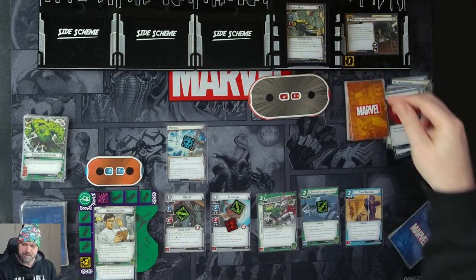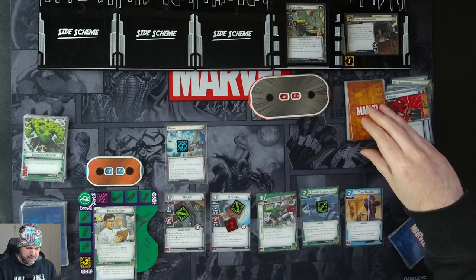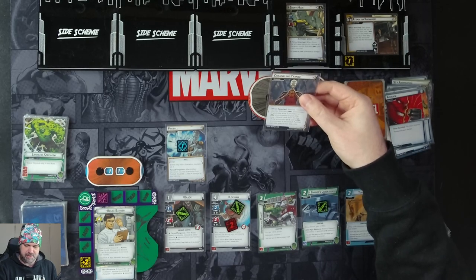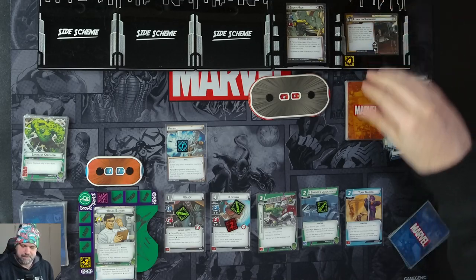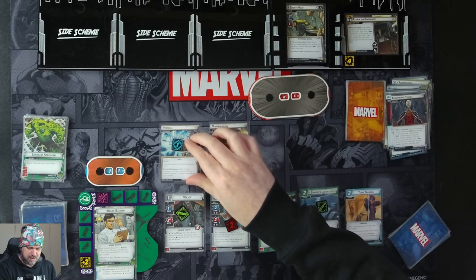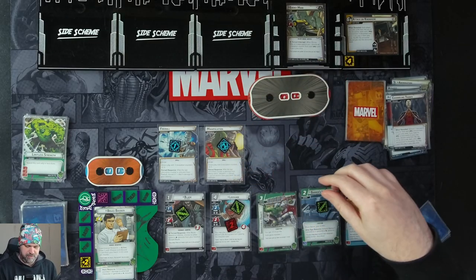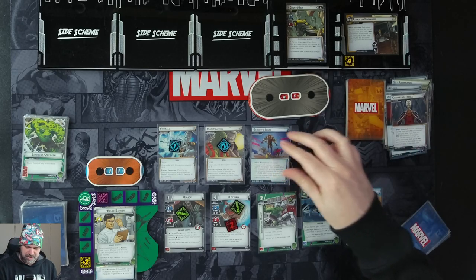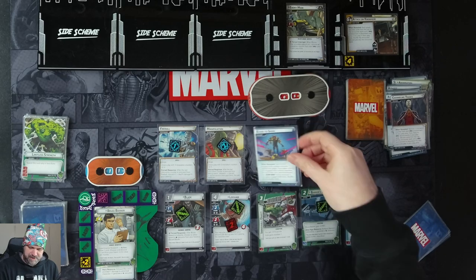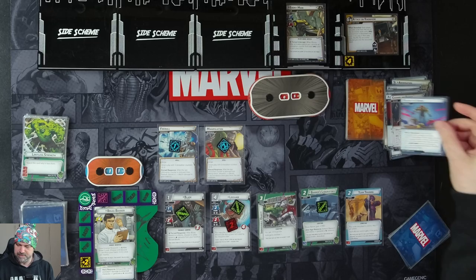We draw: Unstoppable Force, Crushing Blow, Thunderclap, Enhanced Physique, and Suborbital Leap. One threat on the main scheme. Ebony Moor goes to scheme, which activates his Fireball invocation — he's scheming for two plus one, so three total, taking this to four. We get our encounter card — it's a spell, Manipulation. Comes in with two invocation counters; after the last one's removed, we discard one random card from our hand and get confused. Then we have Blood to Spare: each minion engaged with a player activates, and each player not engaged with a minion searches the encounter deck for a Black Order minion and puts it into play engaged with them.